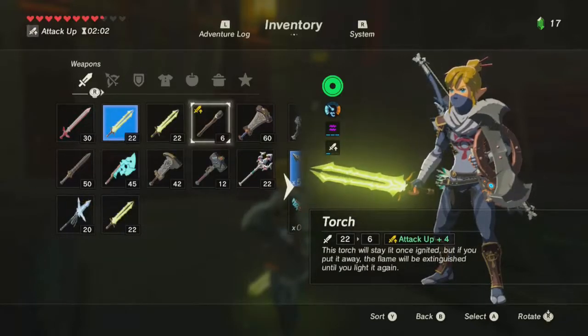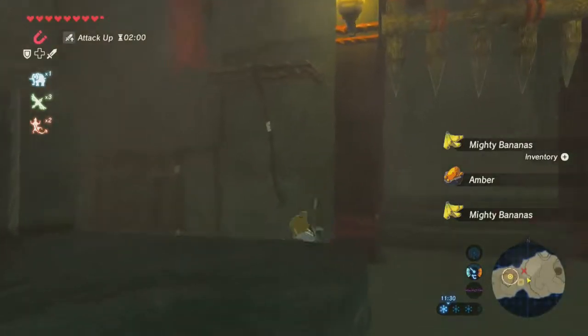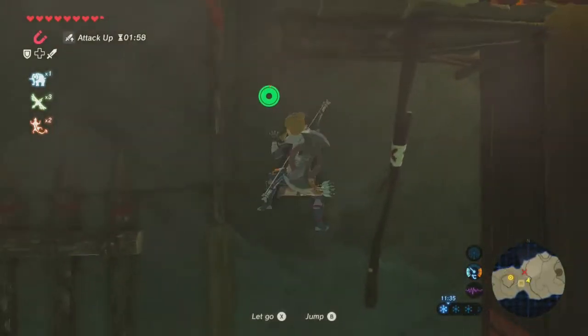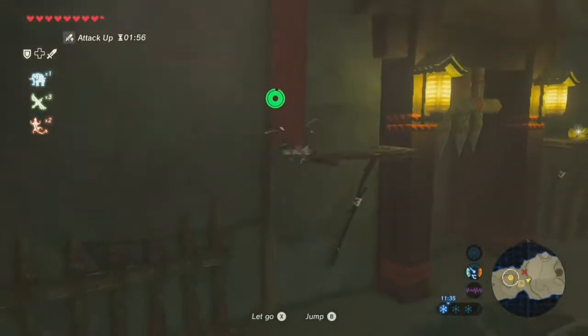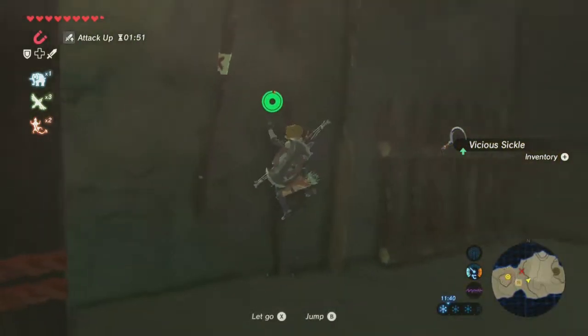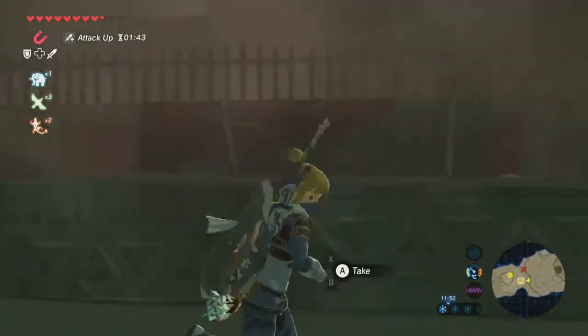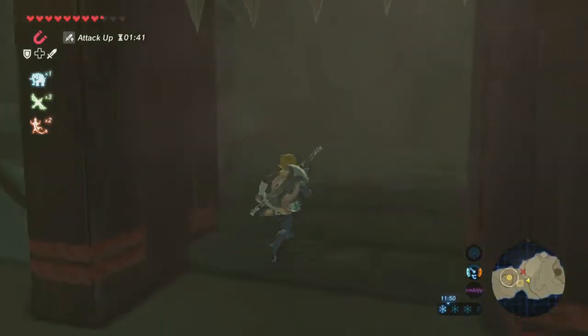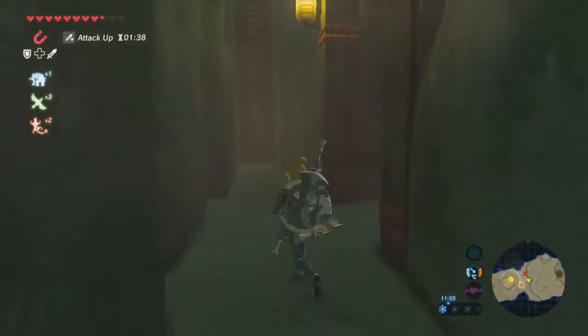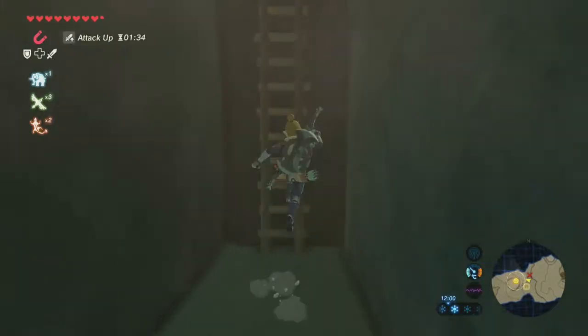I don't need a torch, but I might do. I certainly don't need this Thunder Blade anymore — I've got plenty of Thunder Blades. I want a Vicious Circle, just because it looks cool. Let's go up and get this banana. Now we go through here with the Sheikah armor. It's so much easier — I don't know why I didn't get it beforehand.